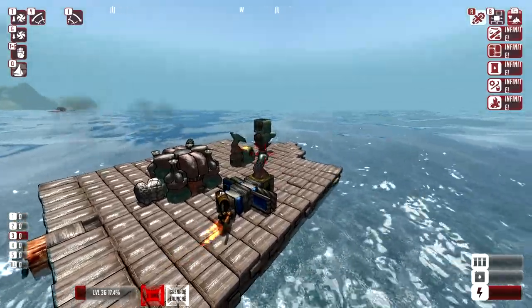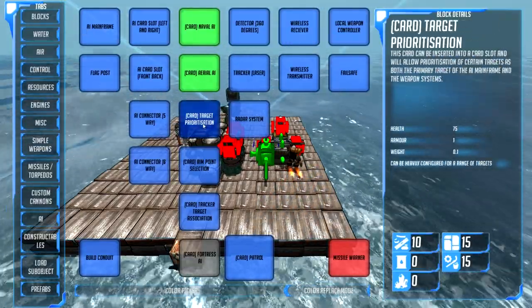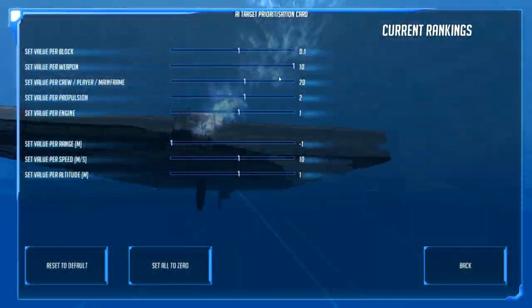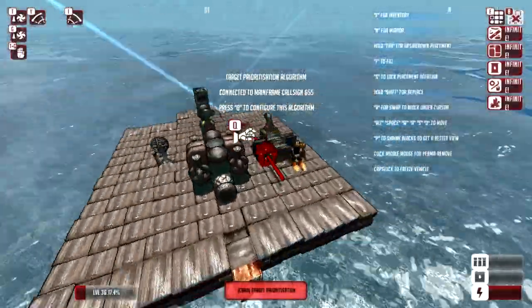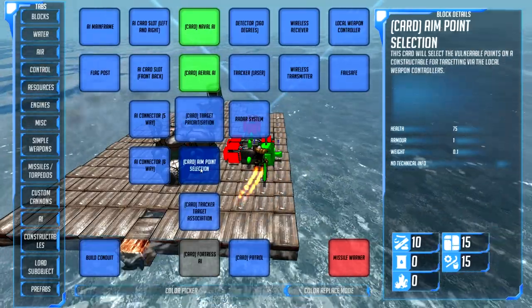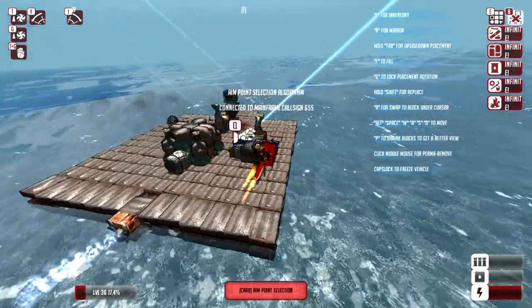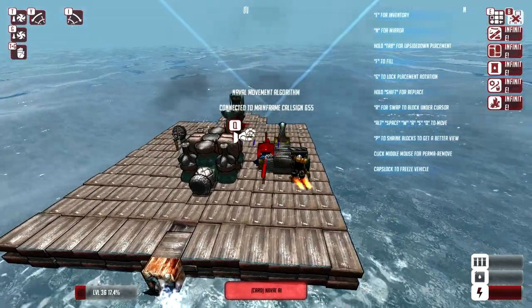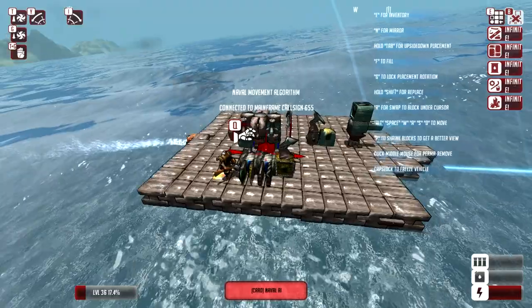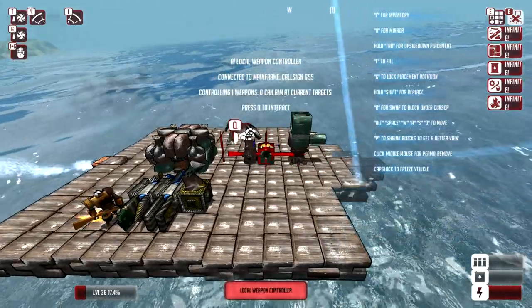If we want this thing to shoot really well, it could shoot just fine right now, but if you want to make it shoot really good, you want to have a target prioritization card so it's a little smart. You can press Q for some other functionality, but the default is fine. Just add one of those cards on there, and then go ahead and add an aim point selection card. Putting this on makes it shoot at the enemy ammo barrels. So: ammo barrels, target prioritization, navigation, and patrol — those are the four basic good things to have. And then one local weapon controller on each weapon, just one or two blocks away from the weapon.